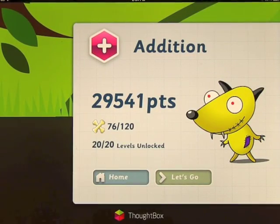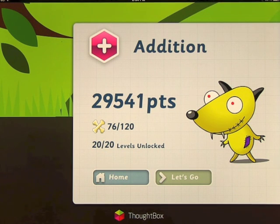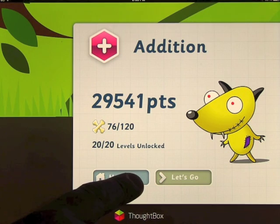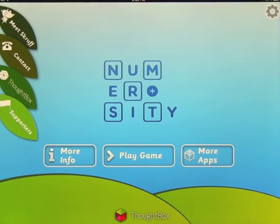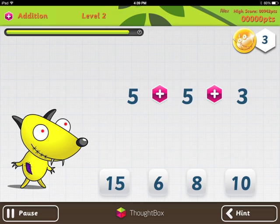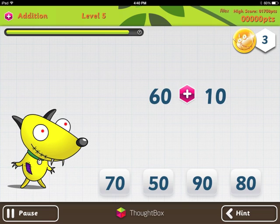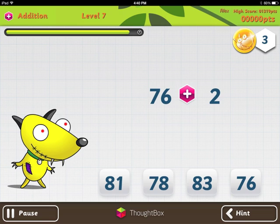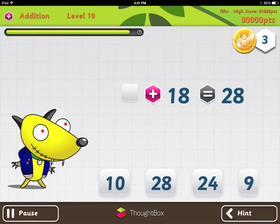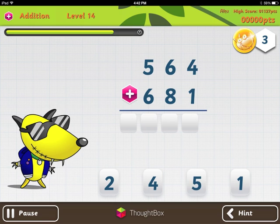You can go back to level select and then head back to the homepage to see your total score. Alexander has got 76 out of 120 bones — he's got a long way to go — but he's completed 20 out of 20 levels. It's all about addition, and they also make this app in multiplication, division, and subtraction. Check it out — it's called Numerosity by Thoughtbox. It's a lot of fun.